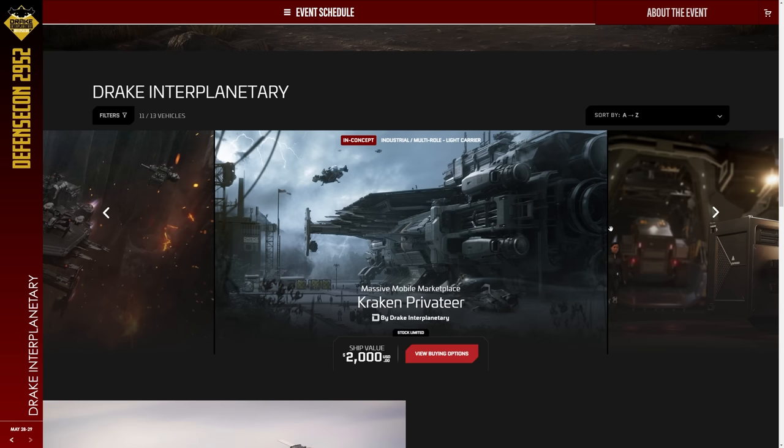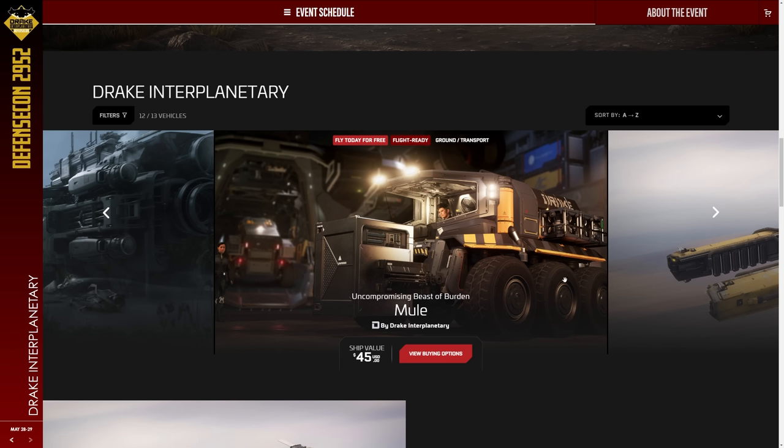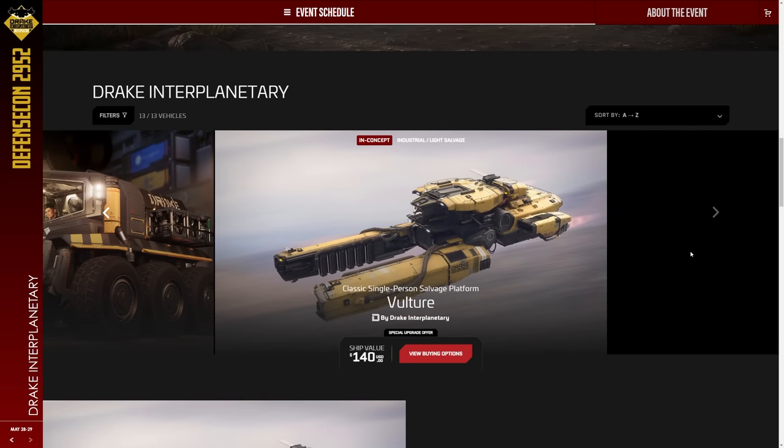I've got a Banu Merchantman so I'm not sure I need more. The Drake Mule is $45, $40 Warbond — give it a go. It's going to be very useful in the game in the future, something I'll probably buy in-game rather than spending real money on a ground vehicle. It's great as a lifetime insurance token, and if you want to upgrade it to another hull and keep the lifetime insurance, that works too. And then we've got the Drake Vulture — surprisingly on show today — $140 for entry-level salvage. Salvage is coming in 3.18 with the Drake Vulture. Fantastic, super excited about that.